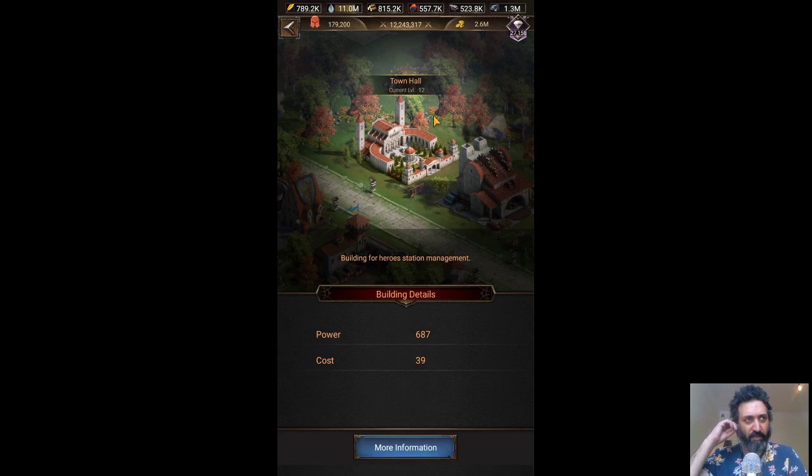We have looked at stationing before, but we've not specifically looked at the Town Hall as a building, so let us give it a quick look. Town Hall can be built at Castle Level 2 or 3. This is a way of stationing or placing particular heroes at particular buildings, and they will then give those buildings buffs depending on their level and skills. It does not have a lot of power — I'm Town Hall Level 12 and my power is only 687. It costs 39 charcoal, though I'm not sure if that's per hour.